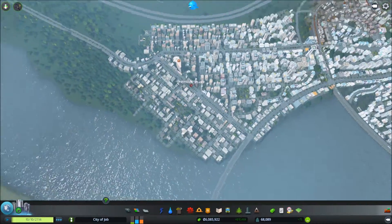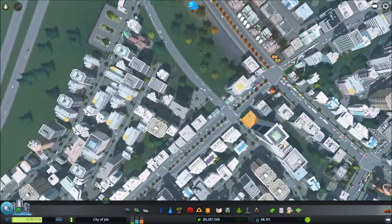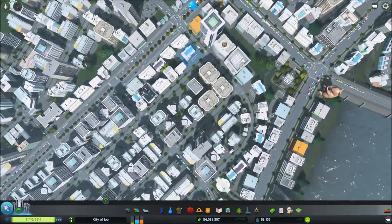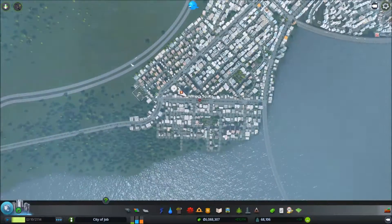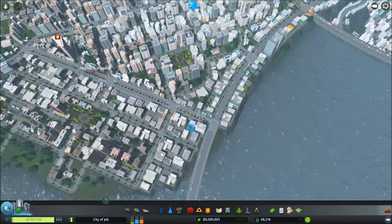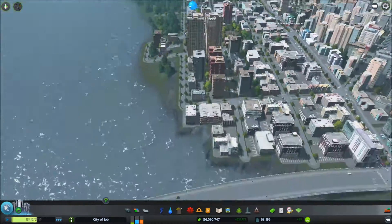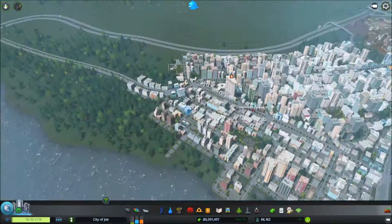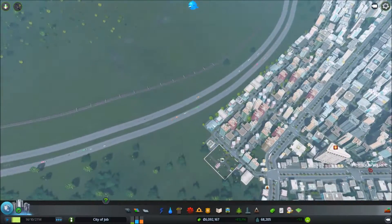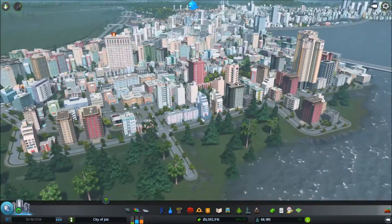That'll be an intersection right in the middle of my Hemlock Square here, and that should help maybe alleviate some of this, because then these goods could come via the highway. I really hope so - we're gonna try it anyway. Worst case scenario, another intersection here doesn't hurt us at all, so we're definitely gonna be doing that.